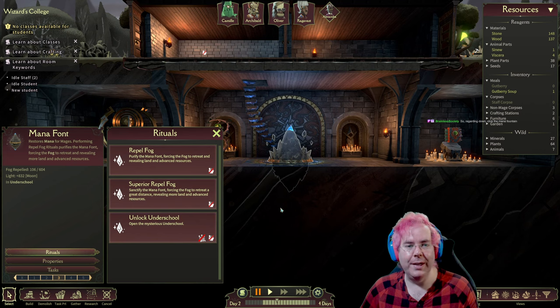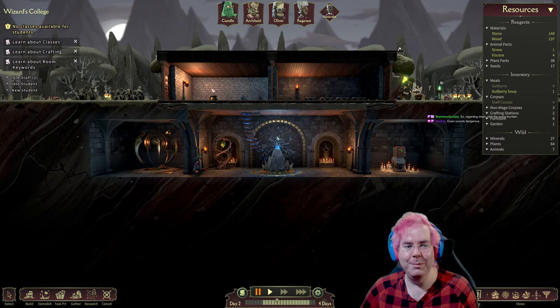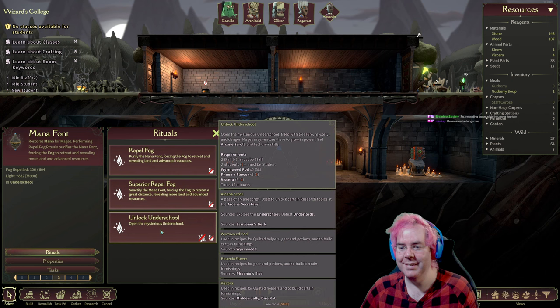So maybe there is a way to go down, but we can't do it now. Down sounds dangerous — it's mysterious and filled with treasure, mystery, and danger. So literally dangerous.